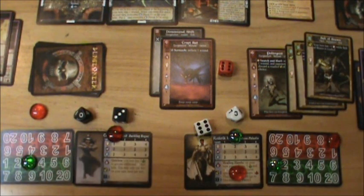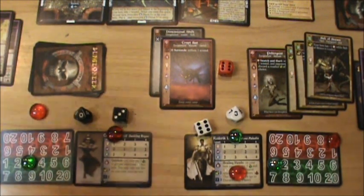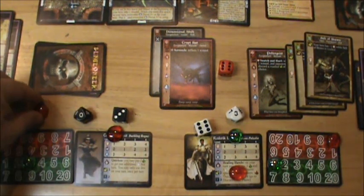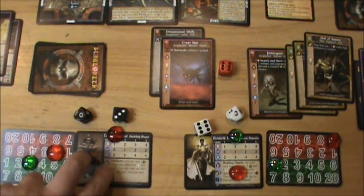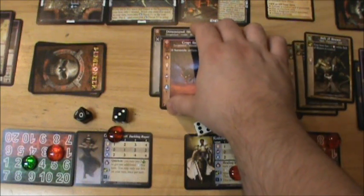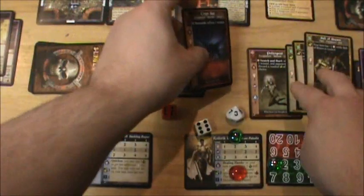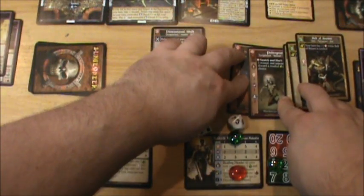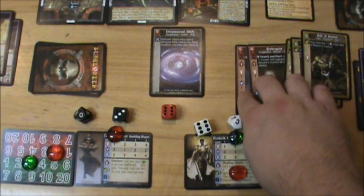For each wound your monster inflicts on a hero, you get to assign one peril. So that's going to put two points of peril back on the Rogue for those two points of damage he took. Our Rogue is having a hard time. This Bat is unwounded and will go to the pack — I think you can have up to three monsters in your pack.